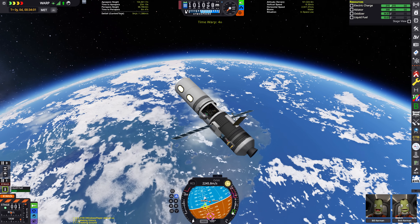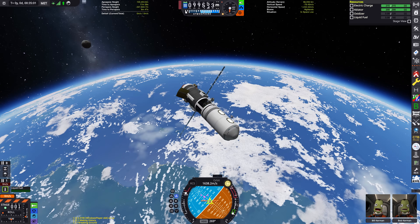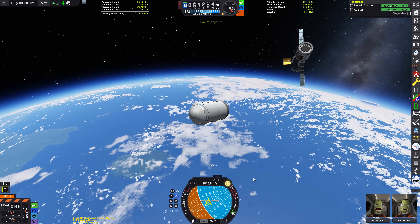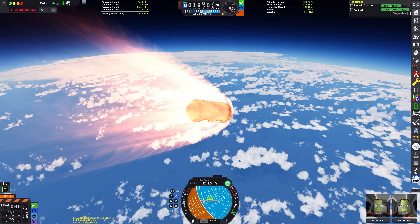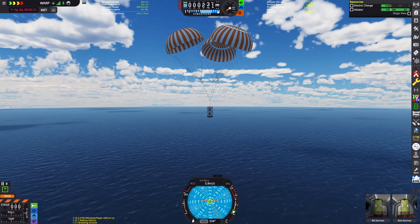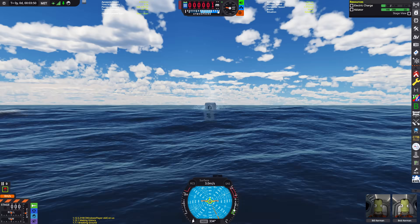We've only got 15 units of electric charge on board the probe that's powering this whole thing. Bill and Bob are in a crew compartment, but it is just that — a crew compartment, not a command module. So we are fully dependent on having that probe core have electric charge. I wanted to splash down with electric charge remaining, which meant I had to go for a very steep re-entry profile. As you can see, our electric charge is rapidly running down. We've armed the parachute, so this would have worked with no electric charge remaining. Here we are splashing down — it was all fine. I'll put the probe in hibernation mode and the electric charge should freeze.